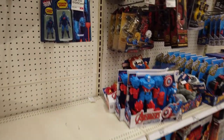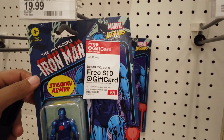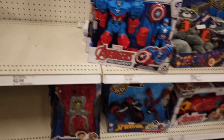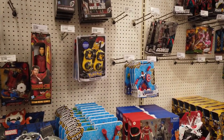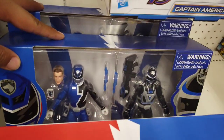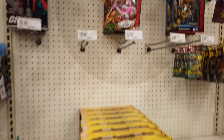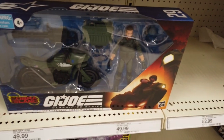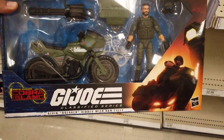Coming over to Marvel — the Marvel section looking slim. Got some Power Rangers 2-packs and some Double Blue. We got Snake Eyes Classified. We have some Transformers. And oh, what do we got here? We got the G.I. Joe Classified Breaker and the bike — very nice. I guess it just came out.